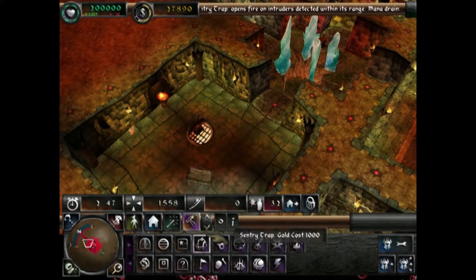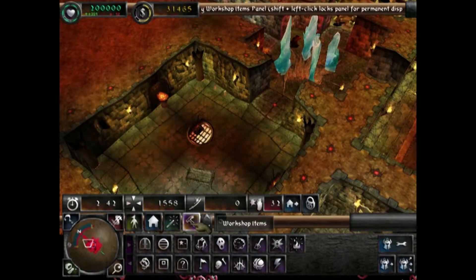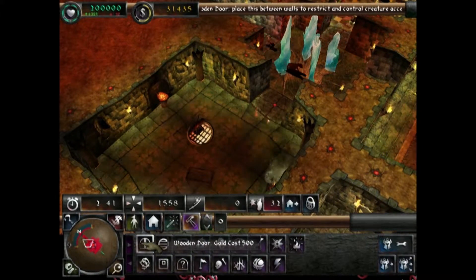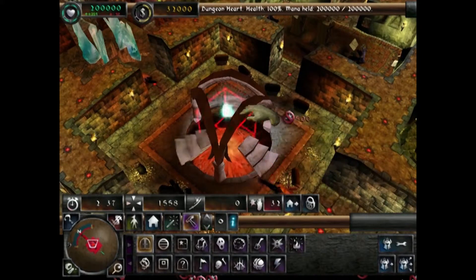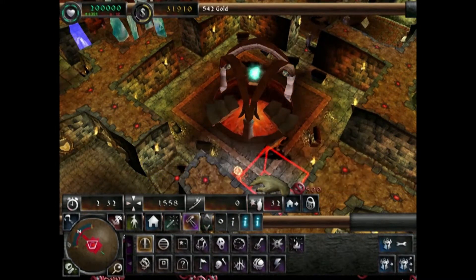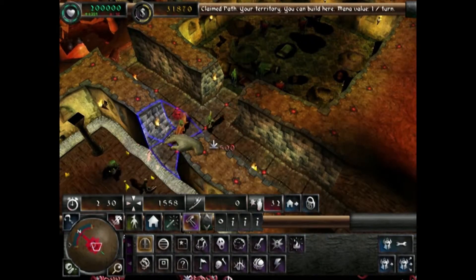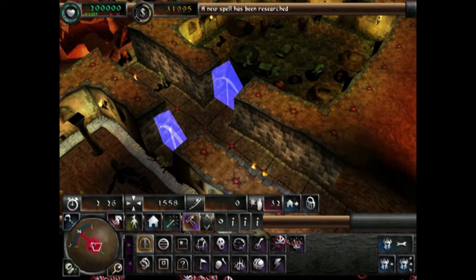Alright, I say we start building some traps and stuff. If you click here, the traps will always be completely available to you. You can click Workshop Items. I'm just going to build some wooden doors, because I don't see the point other than maybe around my dungeon heart. I don't really see the point in making traps and stuff here.